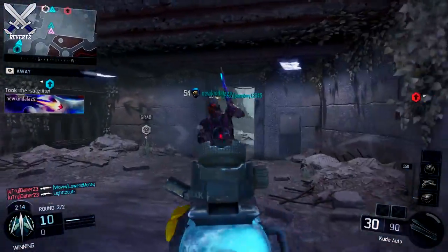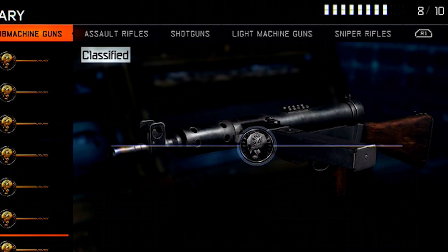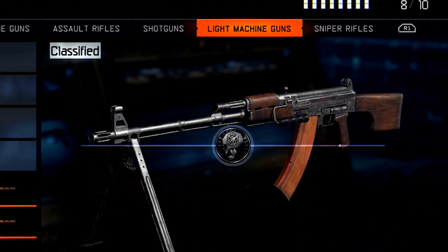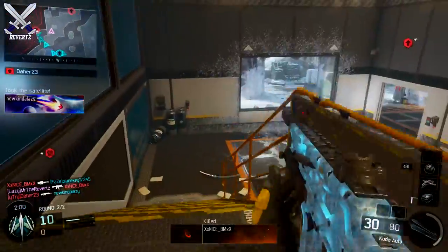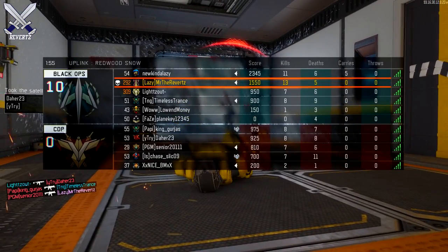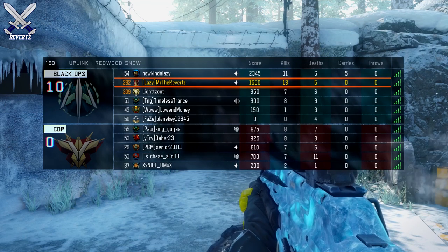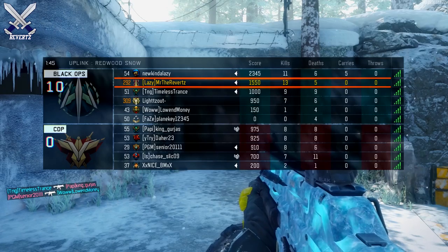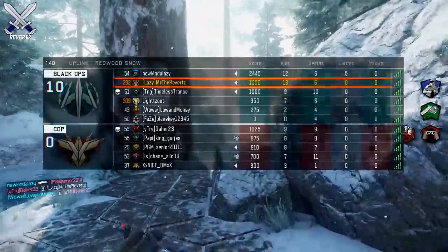First off, we have two new weapons that may ring a bell. One of them is the Sten, which is a weapon based in World War 2, and another called the RPK, which is based in the Vietnam War — the RPK was actually in Black Ops 1. It's an LMG that does a lot of damage. These weapons should come out tomorrow; as of now they are not live, but it's still pretty cool. Start saving up your supply drops — it's great to see this game still getting support in 2018.